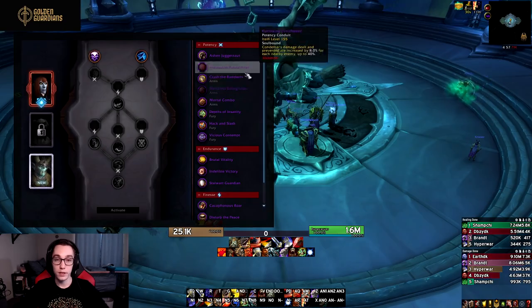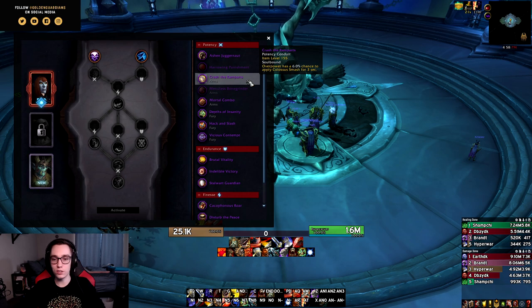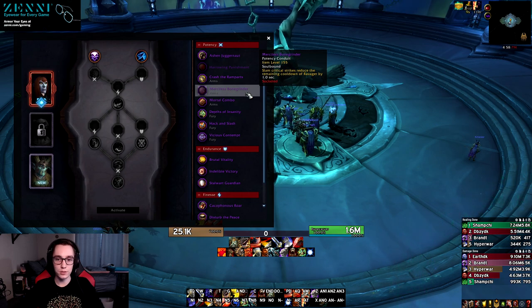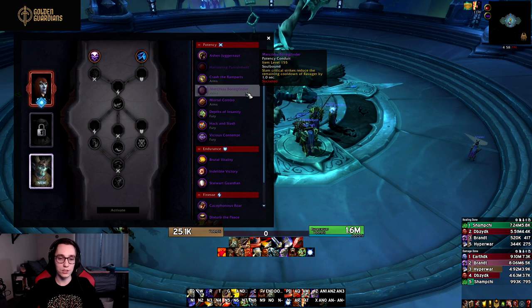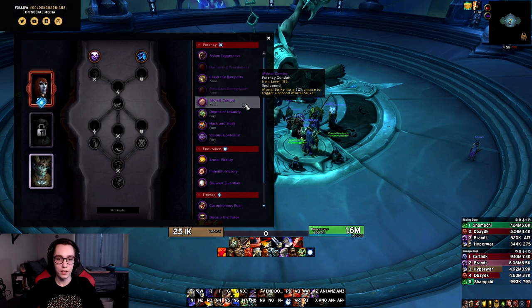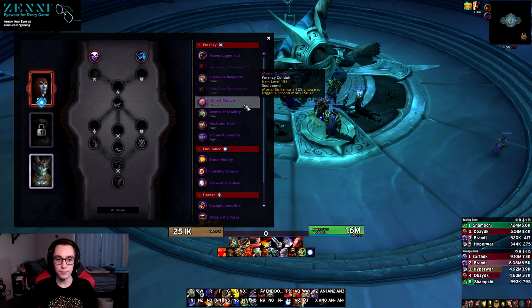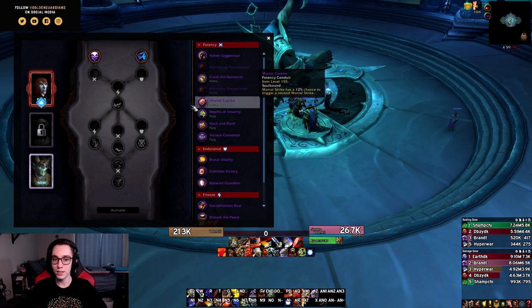For conduits: Crash the Ramparts gives Overpower a 6% chance to apply Colossus Smash for three seconds — combined with the Mortal Strike legendary, this gives you much higher Colossus Smash uptime on single target. Merciless Bone Grinder makes Slam critical strikes reduce Ravager's cooldown by one second, which is counterintuitive since you don't play Ravager on single target and don't spam Slam on AoE. Mortal Combo gives Mortal Strike a 12% chance to trigger a second Mortal Strike — decent with the Mortal Strike legendary. Overall the Arms conduits are okay but nothing spectacular.